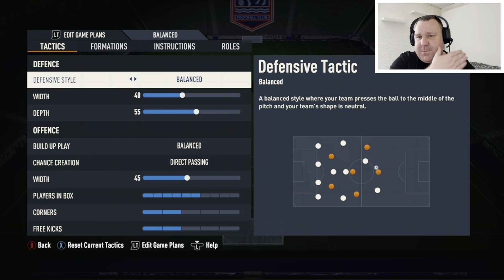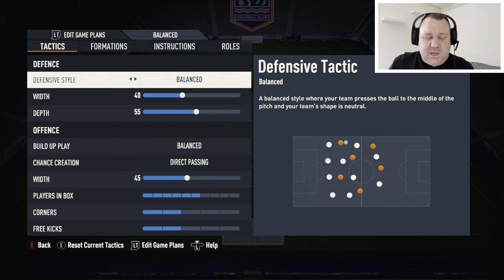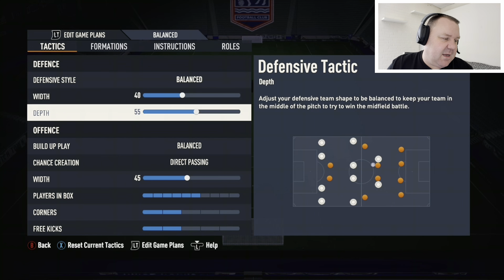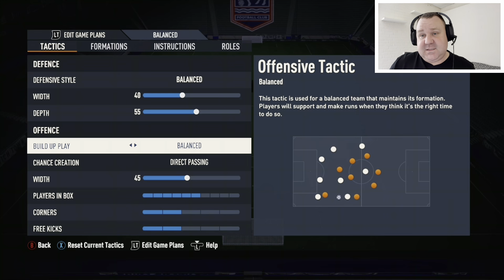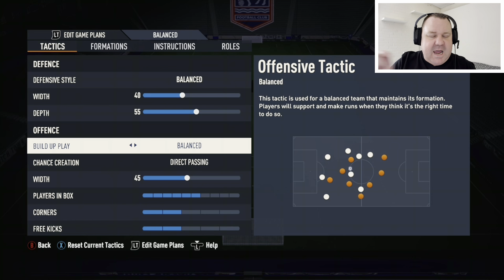Let's get into the tactics first. Defensive style: balanced — we don't want to overstep the mark in terms of pressure. Further up the ladder you go, you're able to put that pressure on yourself, so just leave it on balanced. Defensive width: 40 — keep that defense nice and tight. Defense depth: 55 — a lot of you should have quite quick defenders now, so you can go between 50 and 65 depending on how confident you are and how quick your defense is.